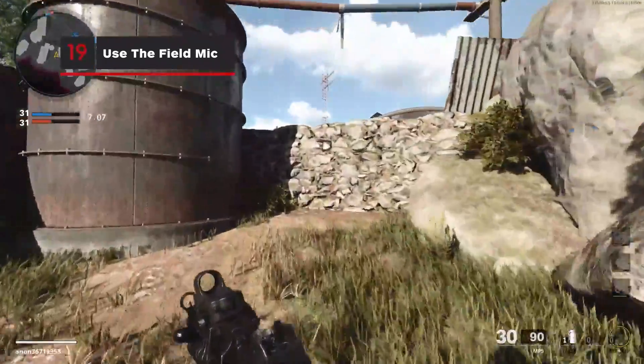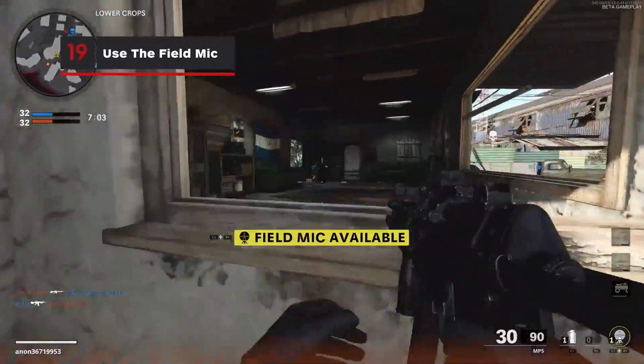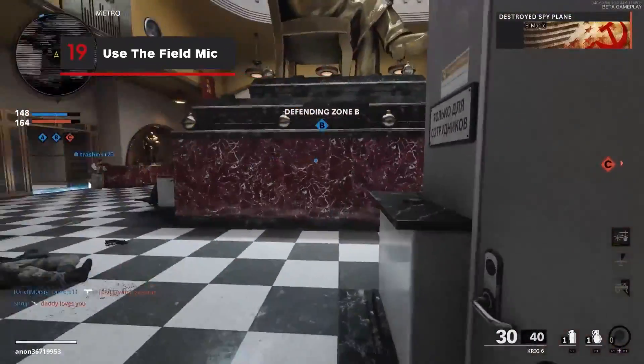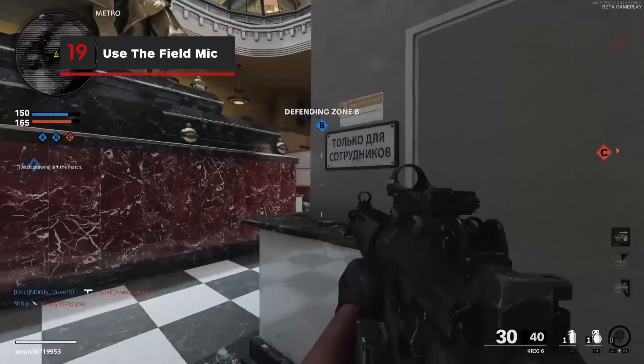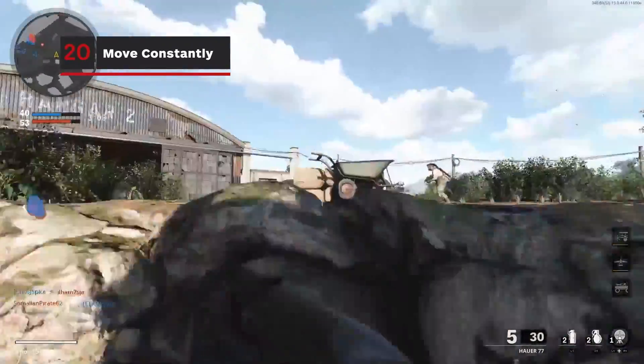While it may take a few minutes to become available, the Field Mic is arguably one of the most powerful field upgrade weapons in the beta. Acting essentially as a ground UAV, the Field Mic will highlight enemy sounds within a certain radius on your minimap.